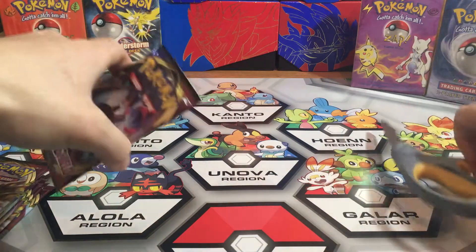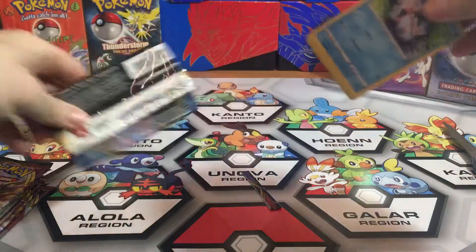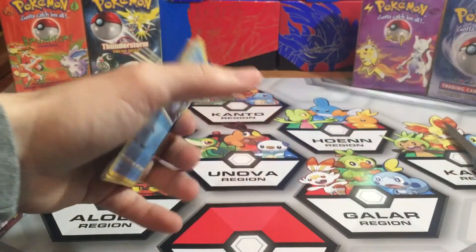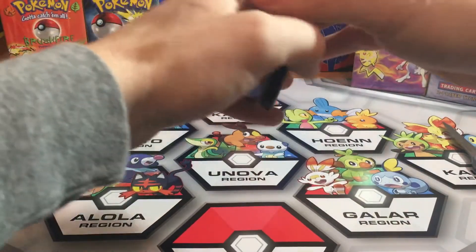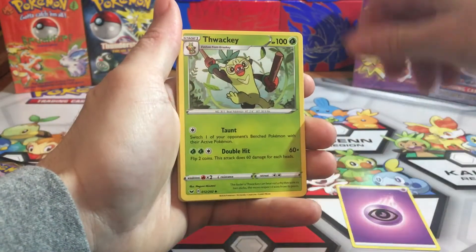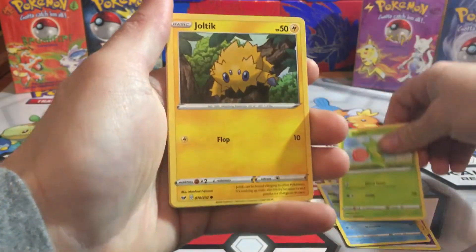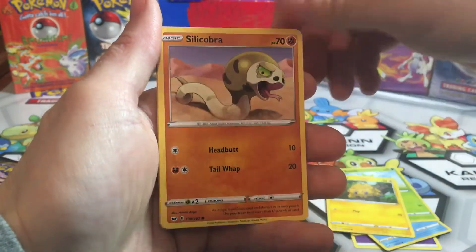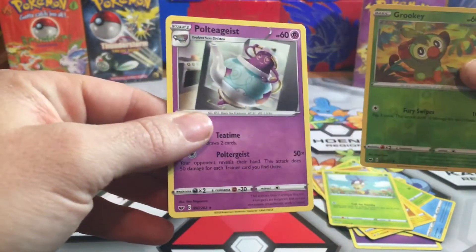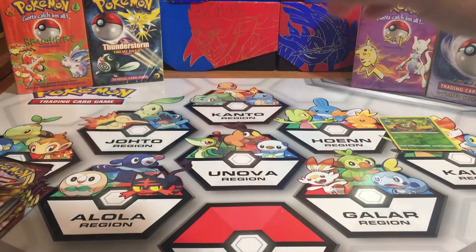But without further ado, the name of the game is pull the gold, so let's see what we can do. Code card. Like I said, I pulled these out of a brand new booster. Thwackey, Polpad, Citrus Berry, Goldeen, Roselia, Joltik, Silicobra, Blipbug, a Reverse Holo Grookey, and a Polteageist for the rare. I have to say, that's the weirdest Pokemon I've seen so far.